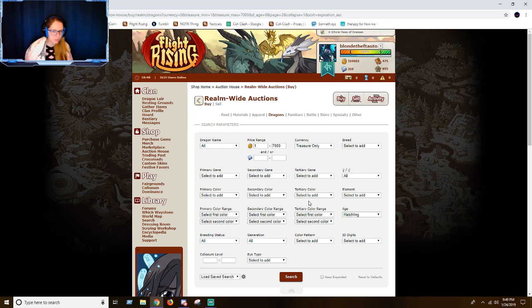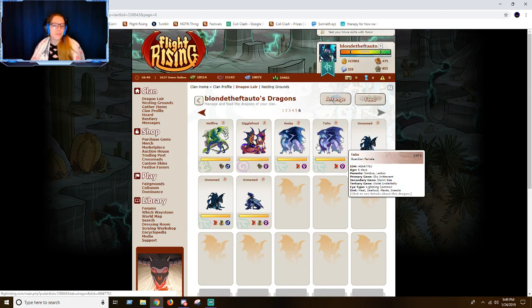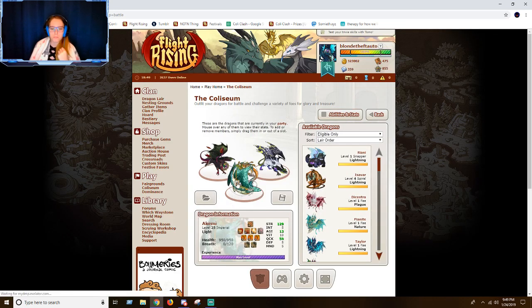So on to the next part of your Mire Flyer Fodder Training. I already have two fodder — two dragons that I bred myself and no one bought them, so they're getting sent to the Storm Catcher for money. I have four dragons that are level 25, three of which have Eliminates. Let's take a look at them.